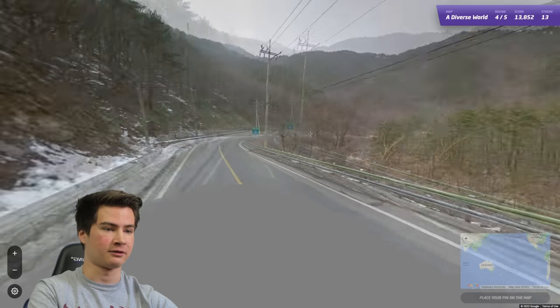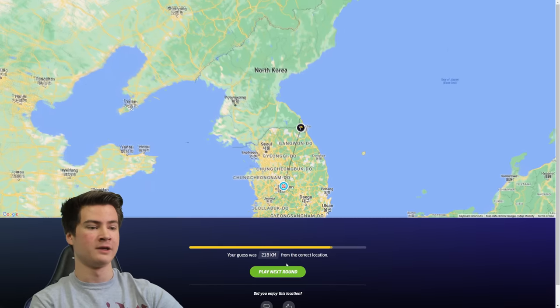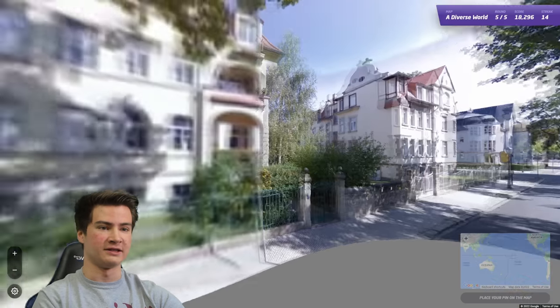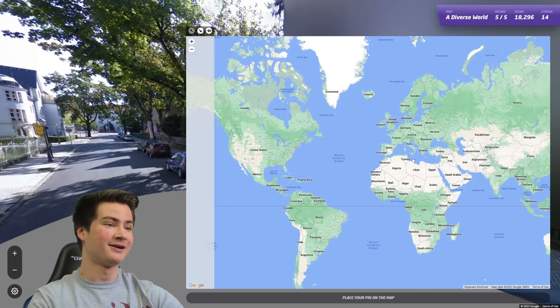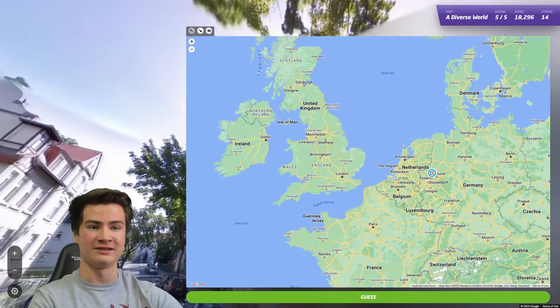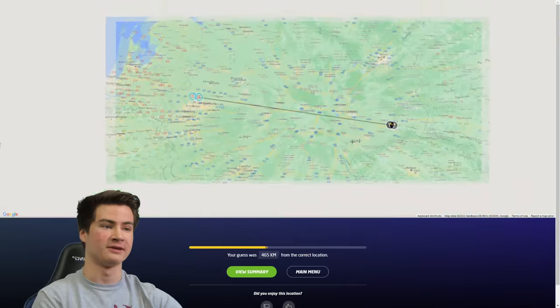This one's South Korea - got South Korean poles, single yellow line, winter coverage, road signs, all the clues for South Korea here. And number 15, this one's going to be Germany - we got the blurs, just a ridiculous amount of blurring. Also the Gen 2 coverage, it's kind of faded too, with this white-looking coloration, so that's very German, and there we go. 15 down, let's keep it up.